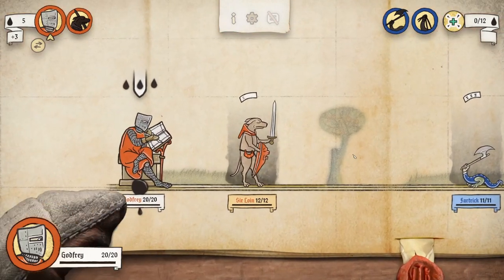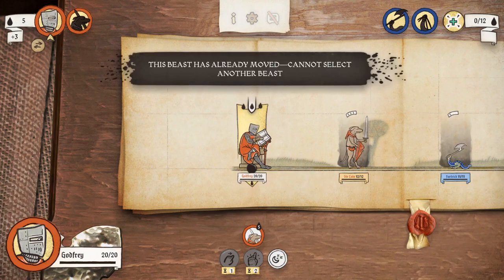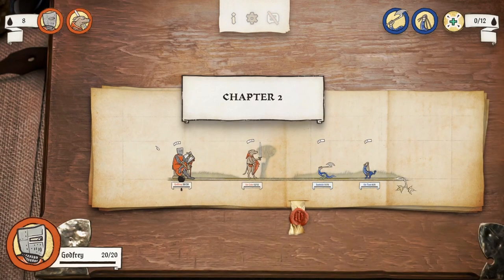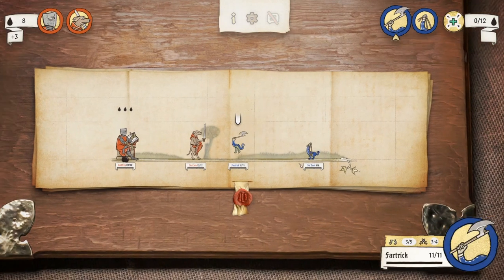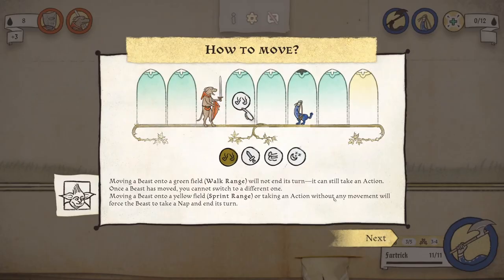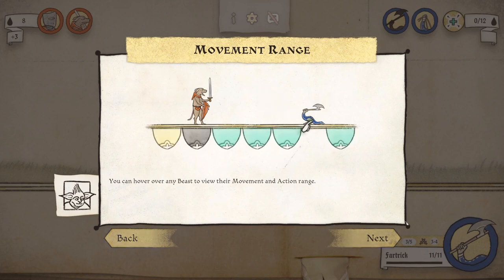Are they praying or are they sleeping? Moving a beast onto a green field — walk range — will not end its turn; it can still take an action. Once a beast has moved, you cannot switch to a different one. Moving a beast onto a yellow field — sprint range — or taking an action without any movement will force a beast to take a nap and end its turn. So green field is good; we can still attack in green fields.